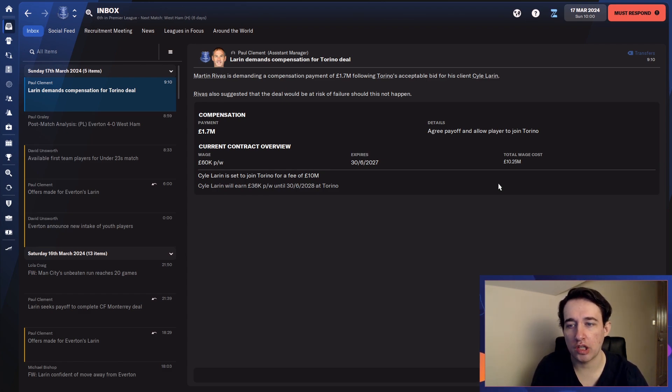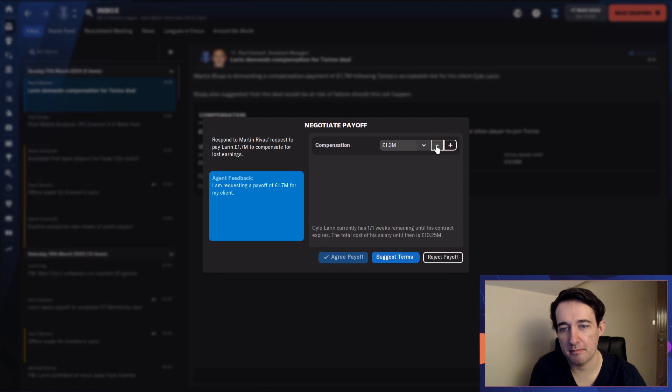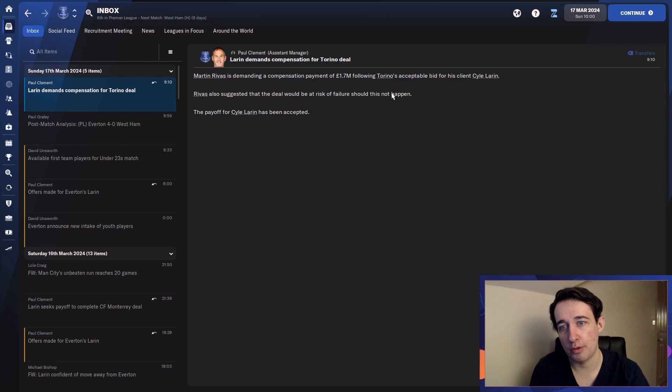He's got to pick one of those teams. He has 171 weeks remaining on his contract, and the total cost of his salary until then is 10 million — he's not even a crazy player and he's getting that much money. Crazy numbers. In the end we lowered it a little bit, taking about 900k off the final deal. It's not like we're losing money we currently have. I don't think we did the worst there, because the previous offer that I rejected was lower, so we're actually getting more money in the end.